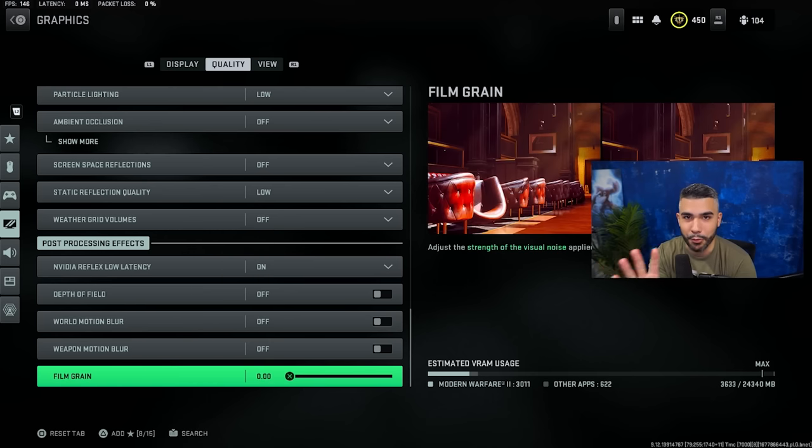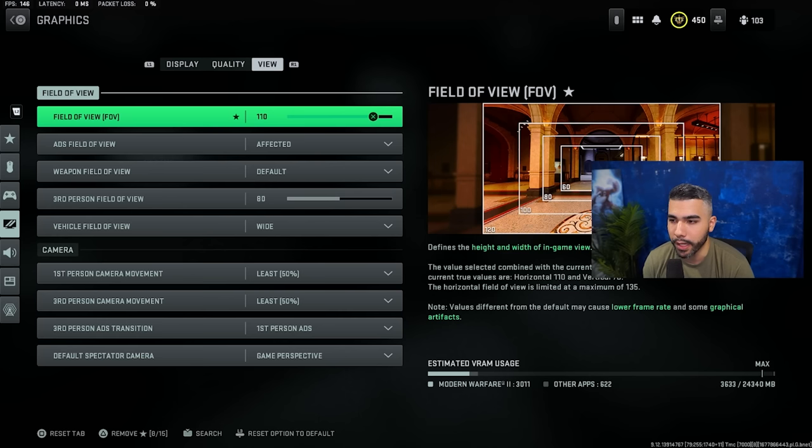In multiplayer I definitely recommend a lower FOV, usually between 95 to 110 max, which is what I currently play on. There's a theory that playing on 103 or lower gives you more aim assist if you're on controller. I understand it, but I like 110 — I like being zoomed out a little bit more. Feeling too close feels weird to me.